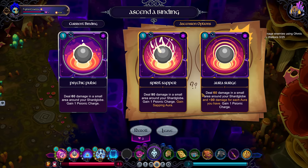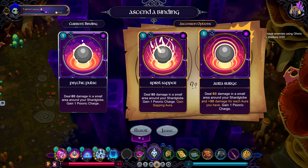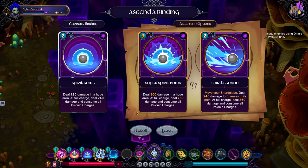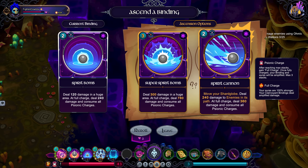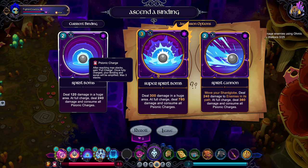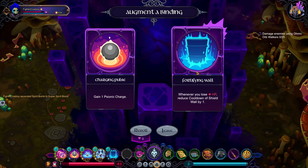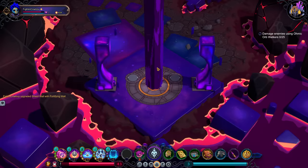What a slaughter. Damage — gain sapping aura, one psionic charge, or deal 30 damage in a small area around your orb plus 30 for each aura you have. I have hexing and damage auras, so that's 120 — double. Reroll... super spirit bomb: 300 damage in a huge area at full charge, 780 damage consuming all charges. Love that. Spirit cannon's not bad but it's not really my thing. I'd rather have the AOE potential. Fortifying wall — the game keeps giving me more psionic charge and I'm like no, we're good, we don't need that.